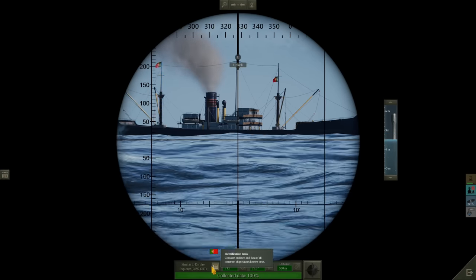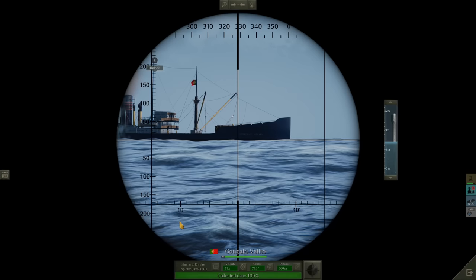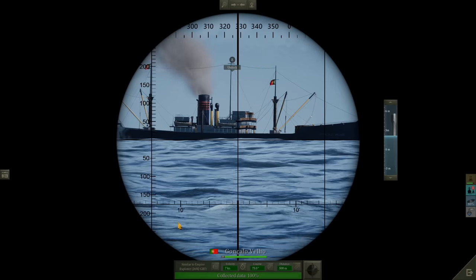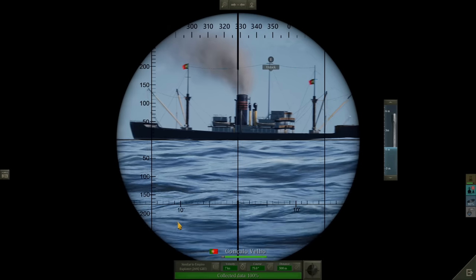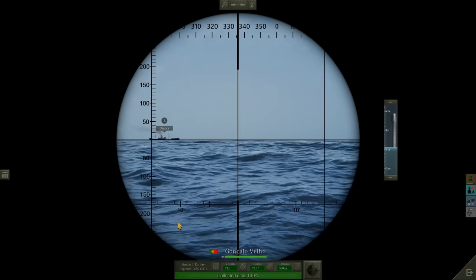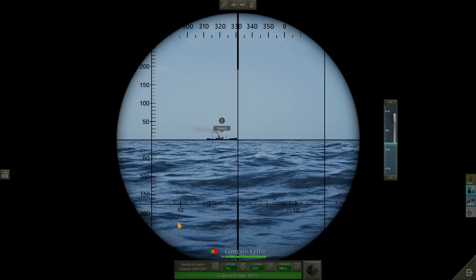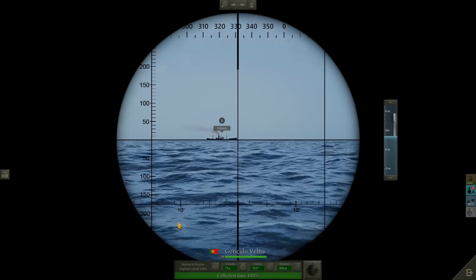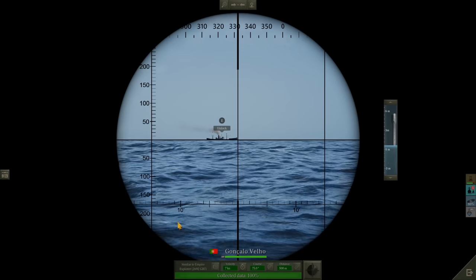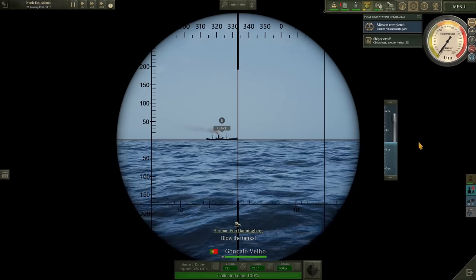The flag shows that this ship is Portuguese, which is a bit of a challenge for us. The Portuguese are, strictly speaking, neutral. However, we do know that they are closely linked to the UK and were still offering assistance, if not officially. If we were to attack here, would that spark a diplomatic incident? Possibly. I think probably our best course of action is to surface the boat and inspect this ship. If we do find war materials or anything suspect, then we get carte blanche to sink it at our own discretion.